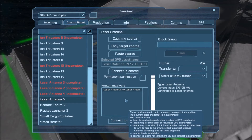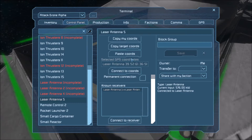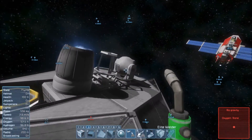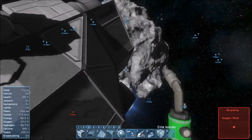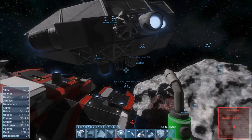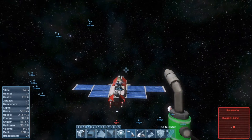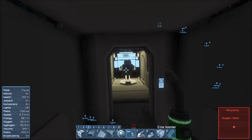You've got a list of known receivers, but it resets the receiver that you're reconnecting to. You can save it as a permanent connection, which means that if you move it will automatically try to reconnect. This means whenever this antenna goes out of sight, we just need to get back in sight and it will automatically connect. So now this is connected to our antenna over here, which means we can use the remote control system to pilot it without having to be there.